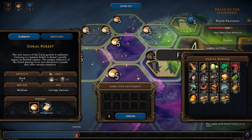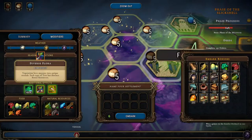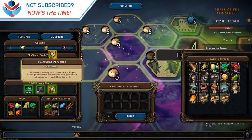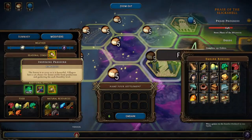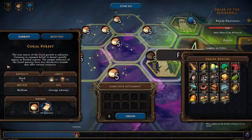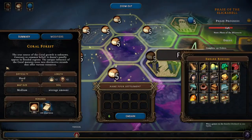It's hard, medium size, every soil amount. What are the modifiers? Dates have an increased chance of including fertile soil. Vegetation here mutates into unique strands — each type of tree has a distinct bonus resource. The forest is as scary as it is beautiful. Villages have a 5% chance for bonus yields from production and gathering for each hostility level.